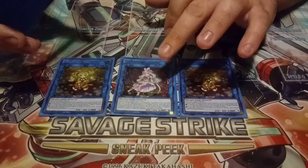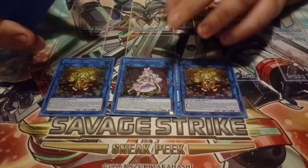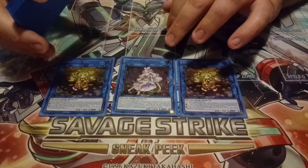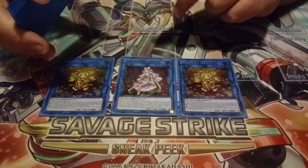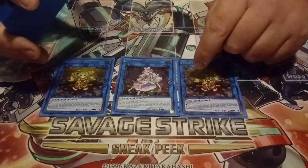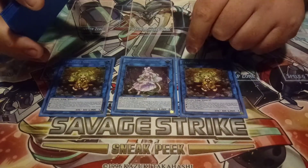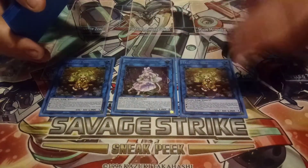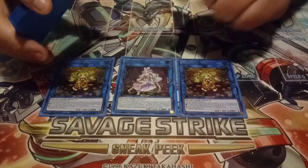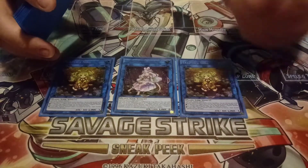During the end phase you can special summon a Trap Trick from your graveyard. So if you get this with Mantis and Atrax on the field — let's say you use Floodgate — Calaris resets the Floodgate you used, so it doesn't go to the grave. Then Mantis' quick effect lets you return it to the hand, and Atrax lets you use that from the hand that turn basically as a hand trap. So you basically get to use Floodgate twice that turn, and that's what's really freaking good.